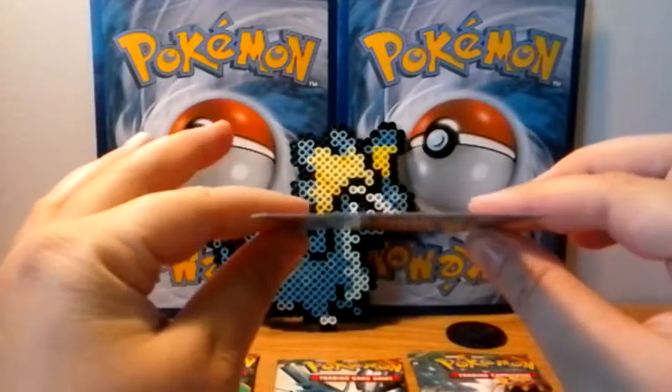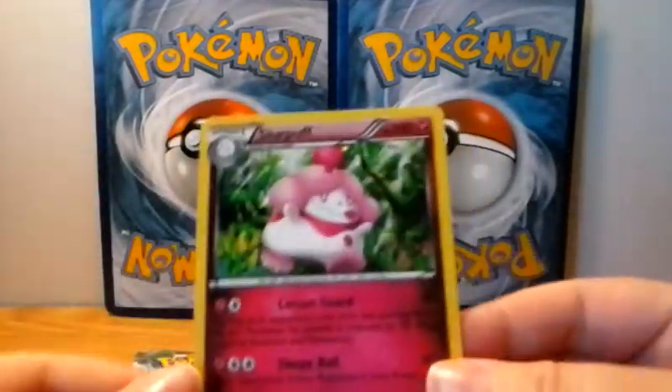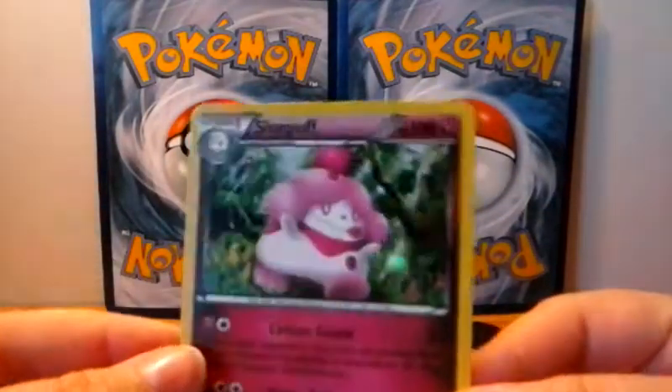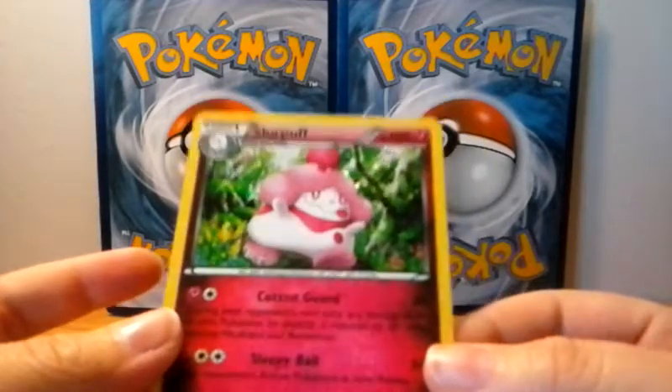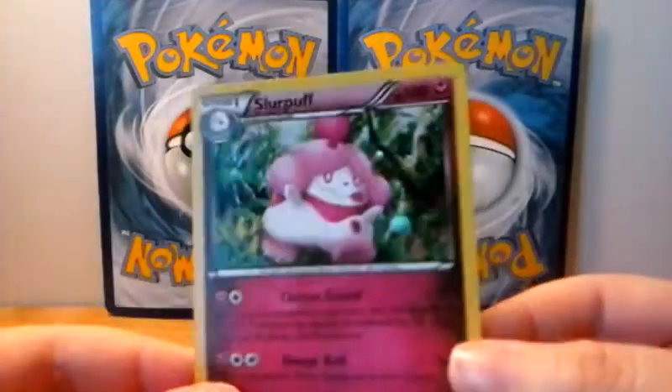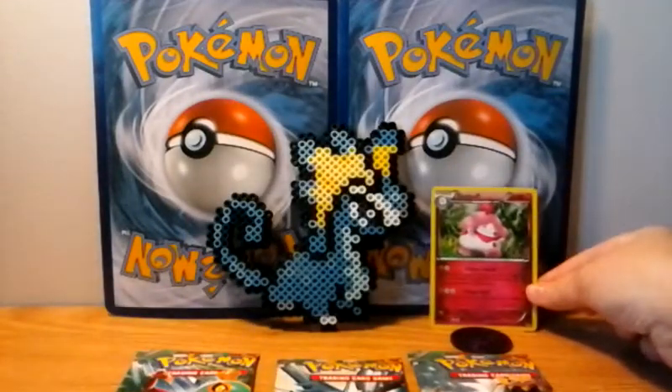This promo card just came right out, so it's actually not bent at all. I think this is like the best promo card that I've gotten out. This is a Slurpuff card — as I said in a couple of my past videos, I want to make a deck out of this card, so that's why my awesome friend got me this one.